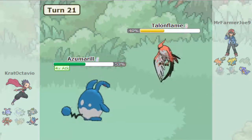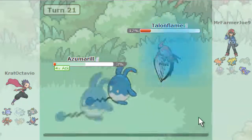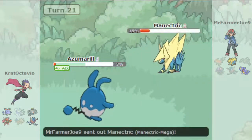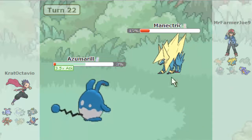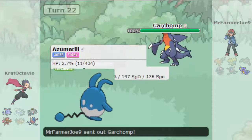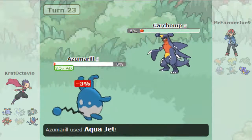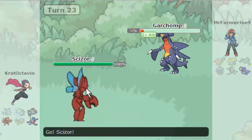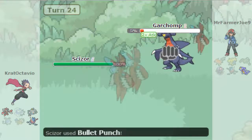Is Smogon standard going to be able to take me out here? Probably. Smogon standard can't take me out, and the Aqua Jet is going to take out Talonflame. That was your smart play right there. But I do take out Manectric, and then Garchomp is going to go down — not to this, but to an Ice Beam. He'll go down to anything right now. Let's go in, go for the safe move, go for Bullet Punch, and end off the video with a Mega Scizor Bullet Punch. And that's GG.